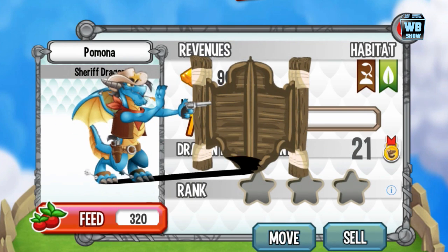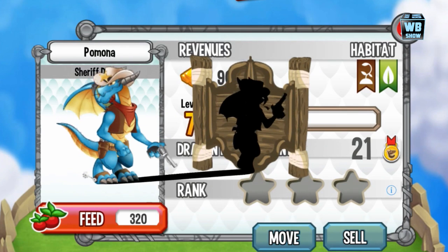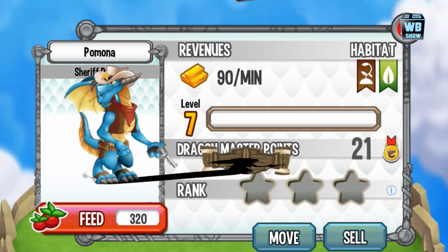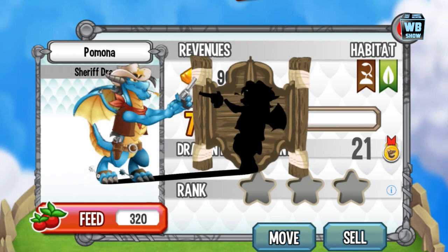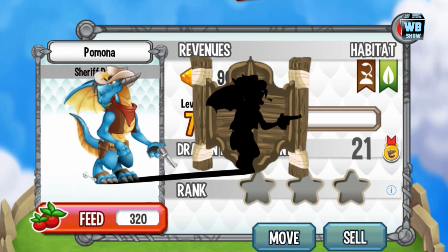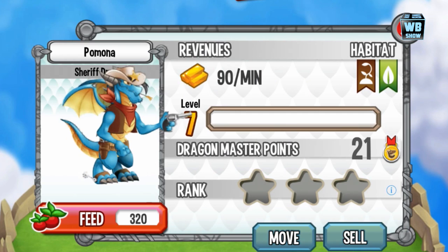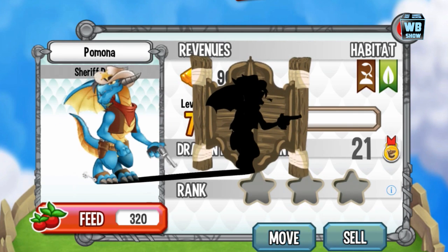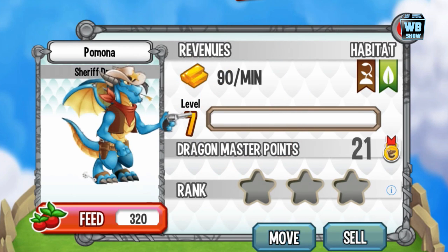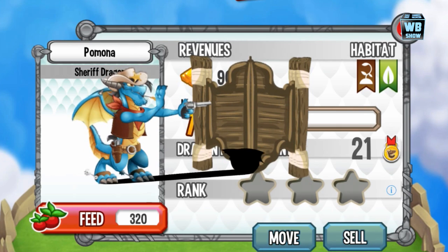We are trying to do breeding videos — it's just that the breeding rate for the newer dragons is astronomical. Some people are just lucky while some are not. The sheriff dragon can only be obtained from the Western Island event through completing the sheriff quest, and you cannot breed this dragon.